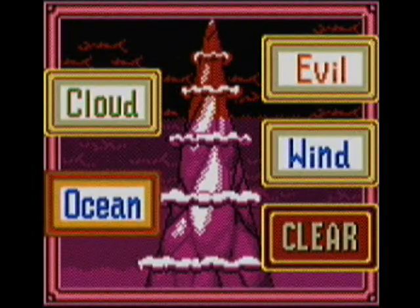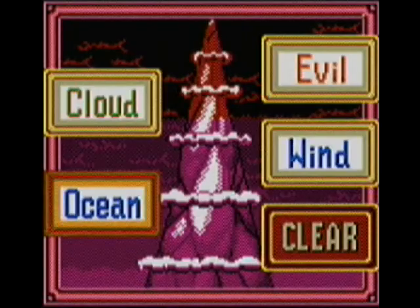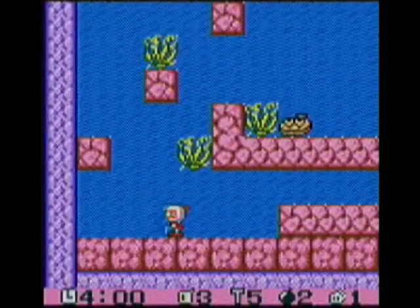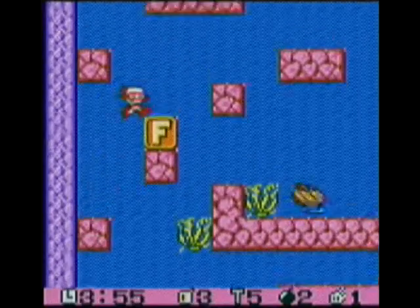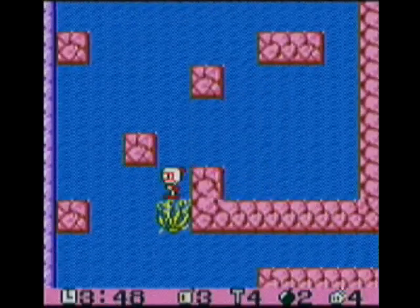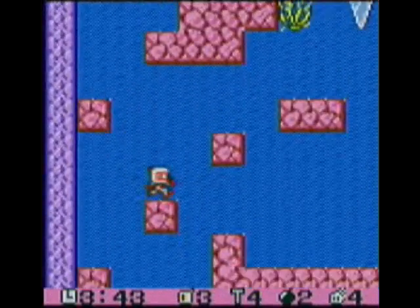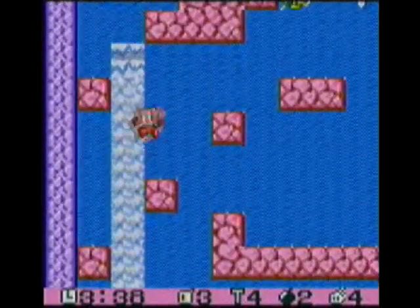Hey there guys, this is Ryan. Welcome back to Let's Play Pocket Bomberman. In the last episode we went to the forest area and fought this broccoli boss with a mustache. This episode we're taking on the ocean levels. Now if you kept your remote control — you do not have it, I'm very sorry to say. But luckily there was a full power right there, so yeah, that was very nice, spectacularly nice.